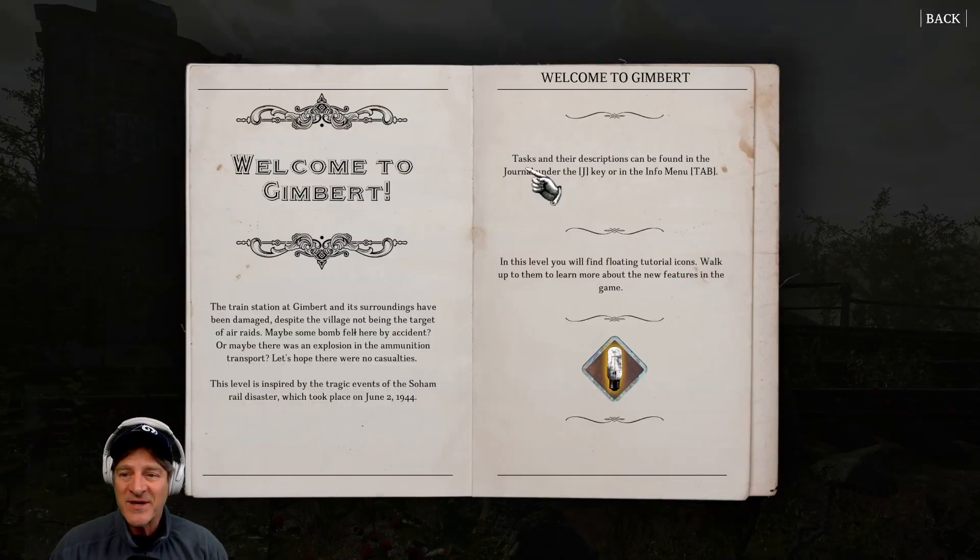And now we are into our area. This is our background information — we have some tasks to accomplish. The train station at Gimbert and its surroundings have been damaged, despite the village not being the target of air raids. Maybe a bomb fell by accident, or maybe there was an explosion in the ammunition transport. The game gives us a historical reference: this level is inspired by the tragic events of the Soham rail disaster on the 2nd of June, 1944, which led to Knight's Crosses being awarded for bravery.